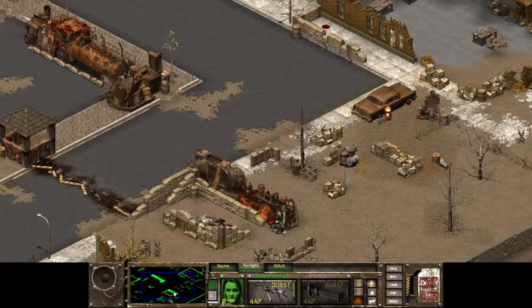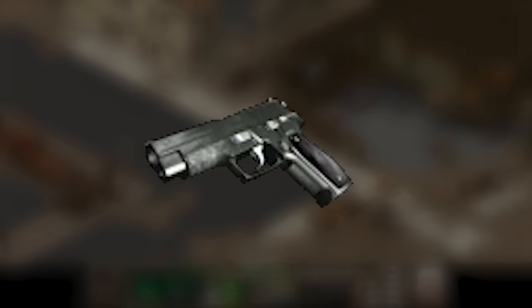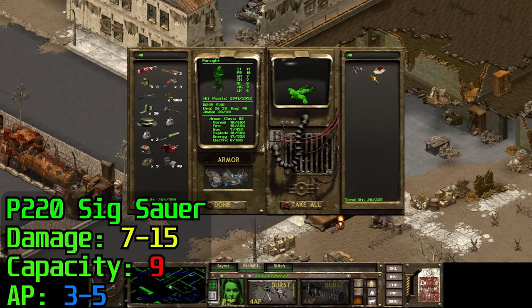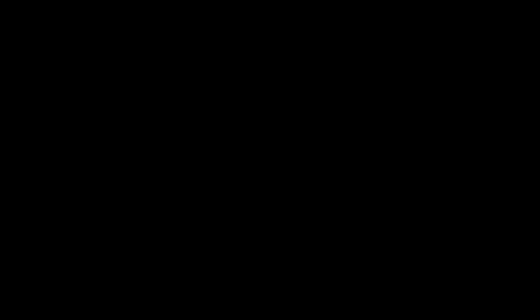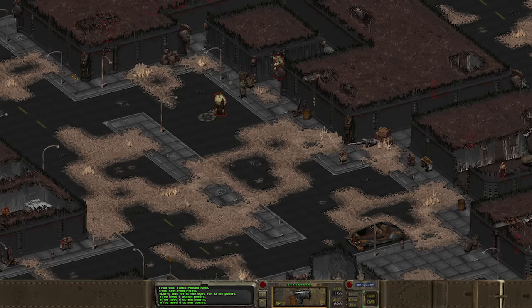Fallout Tactics includes another one-for-one real-world representation: the P220 SIG Sauer. It does 7 to 15 base damage, chambered in 9mm — less powerful than the Colt .45 but easier to find ammo for — and has the option to fire single-shot or triple. It can be found most readily at Peoria and sometimes in merchant inventories.